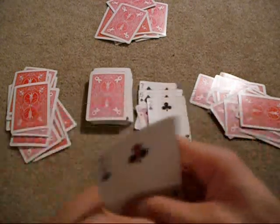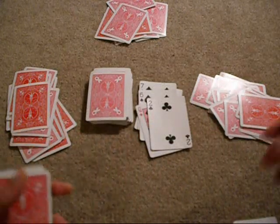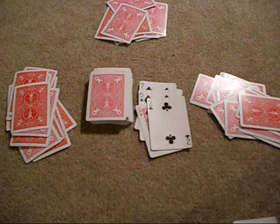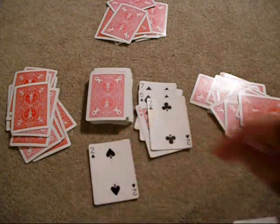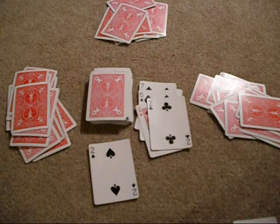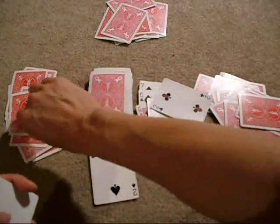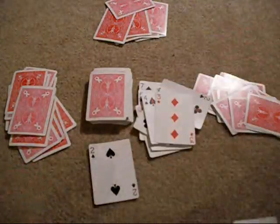So let's begin explaining each fate card. First off, we have the two. The two affects everyone — it's an AoE card. So everyone loses a card. Everybody is sad. That's the two.